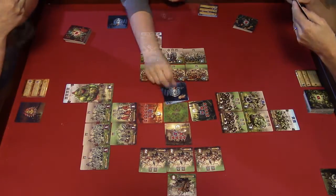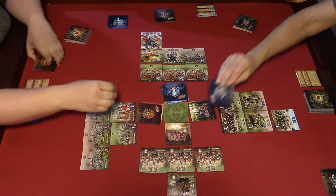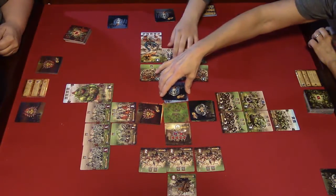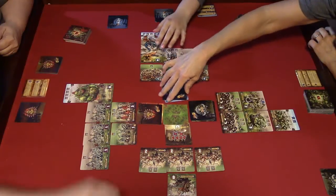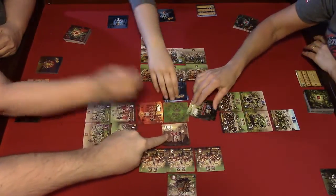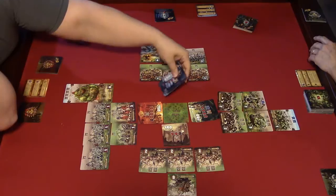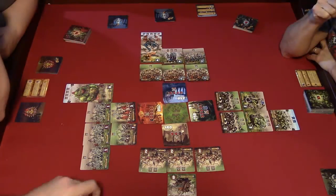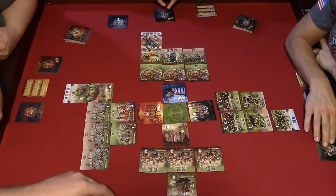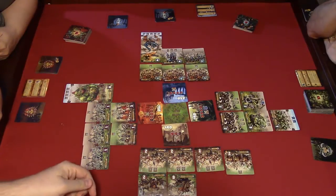Cards are placed; you can't move yours once placed. We reveal — I had 180 so I'm lowest and go first. I draw one, two, three and flip: I got a middle, a bottom, and a middle.